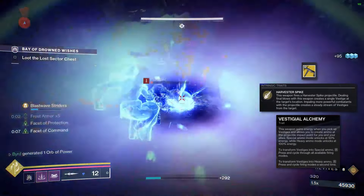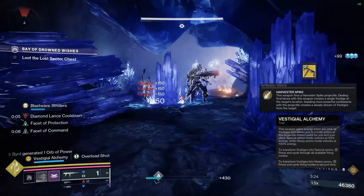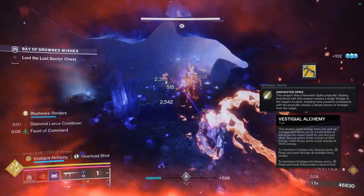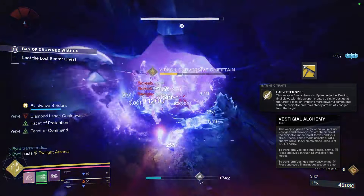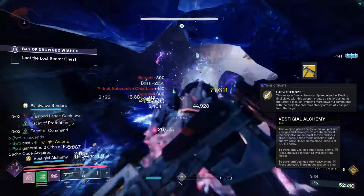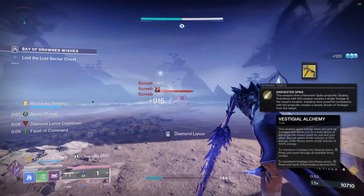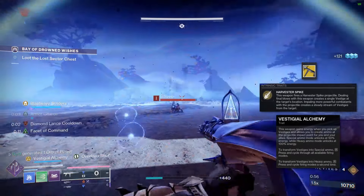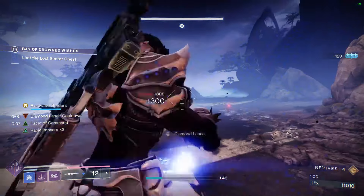The Athenian also has Vestial Alchemy: 'This weapon gains energy when you pick up a vestige and allows you to create ammo on the projectile impact point for you and your allies. Special ammo mode unlocks at 50 energy and heavy at 100.' You cycle through by holding the reload trigger. This is really great for end-game content when you want to focus on rocket damage — fill it up and get free ammo.